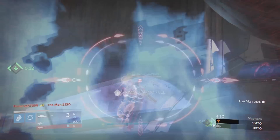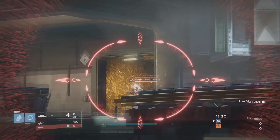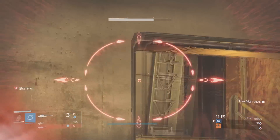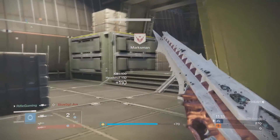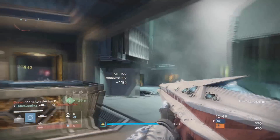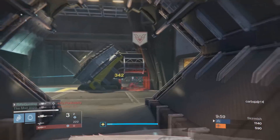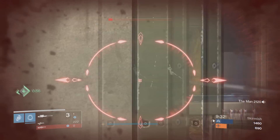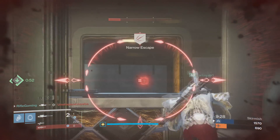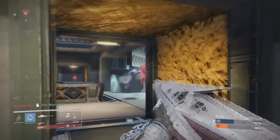These could just be gotten randomly out of exotic engrams. Some of these might be obtained in a certain way, and some just by picking up an exotic engram, decrypting it, and getting it like that. I'm not sure how you exactly get these exotics — I haven't got my hands on any of these, to be completely honest.